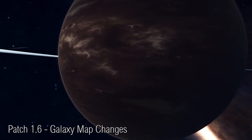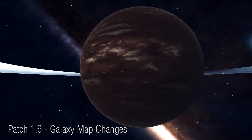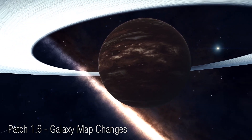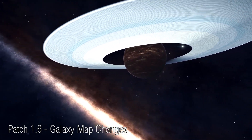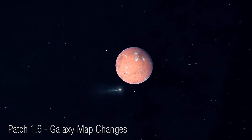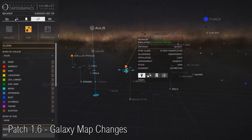One thing I'm really looking forward to with the next patch is the changes to the Galaxy Map. The Galaxy Map is very good in terms of what it can display but not always great in terms of the information it provides. One thing that's particularly been missing is the state that a system is in — things like war, civil war, famine, boom, or bust. As you can see from the image, that is going to be very much a part of the Galaxy Map in future. We'll be able to filter systems by their state, so if you want to find a system in war or civil war for conflict zones, you can jump straight into the Galaxy Map and find one.